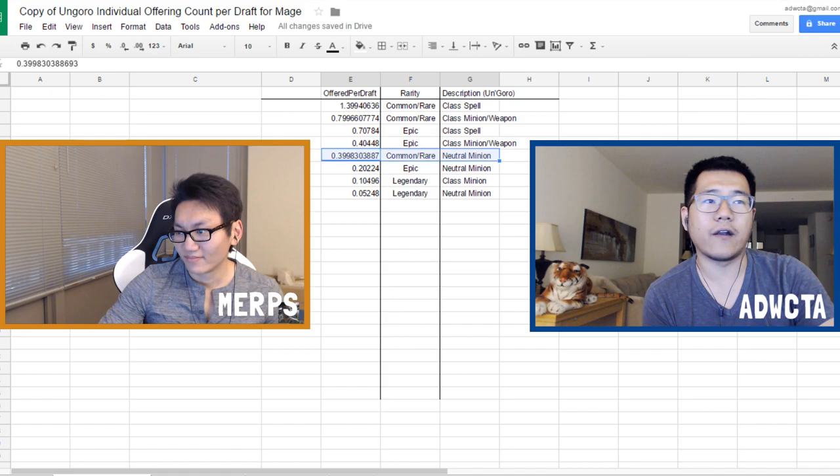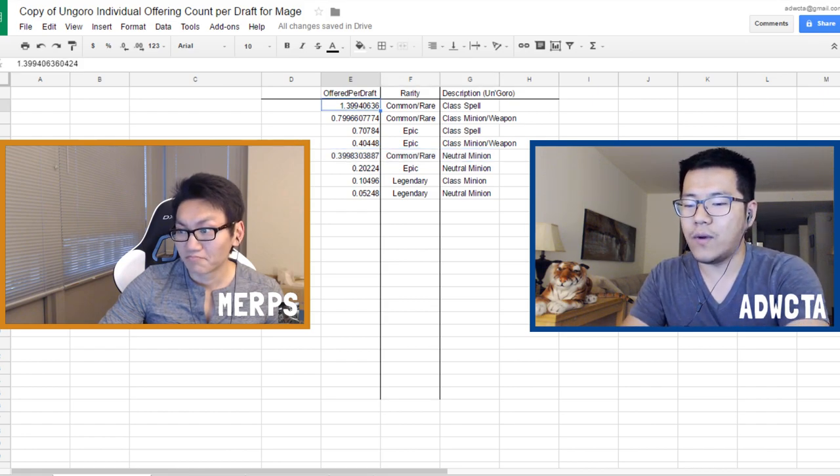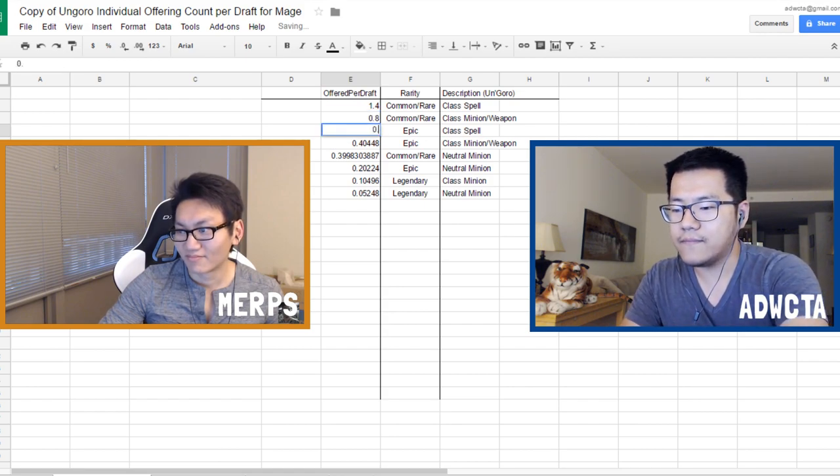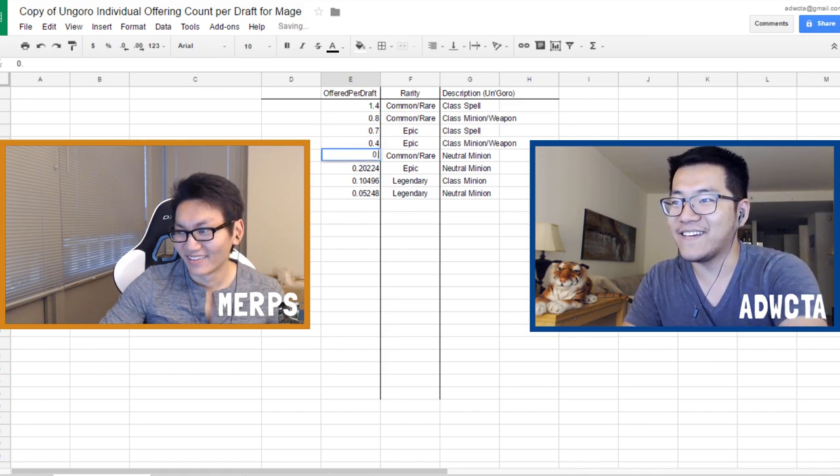A Yeti is a common or rare neutral minion, so it's 0.4, and then you divide by 4 — so it's 0.1. You're going to see 0.1 Yetis per deck offered. There's a lot of rounding in these numbers, so if you wonder why something seems off, it's probably a rounding error — they're more or less exact.